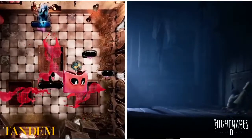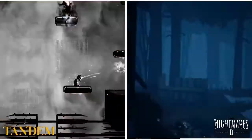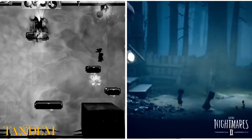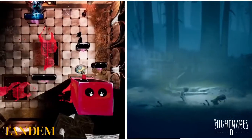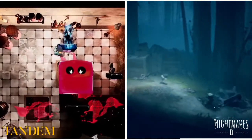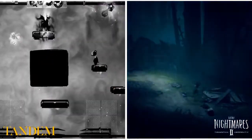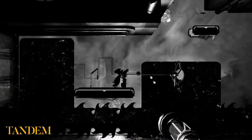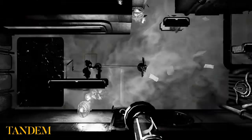Welcome to this special Halloween edition of Switch Obscuras, where we will be comparing a pair of slightly creepy puzzle platformers. Tandem: A Tale of Shadows, an indie release from Monochrome Paris just last week to all major platforms, and Little Nightmares 2, the prequel to the 2017 original that has been sitting in my backlog since its release earlier this year.